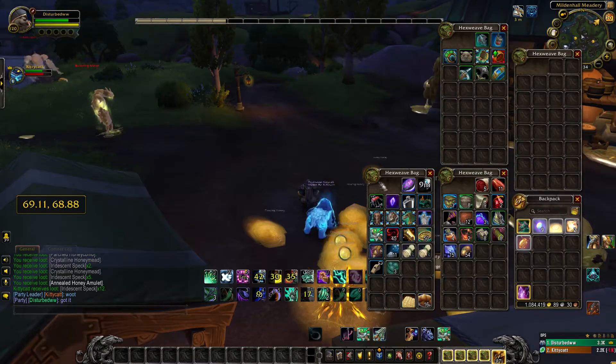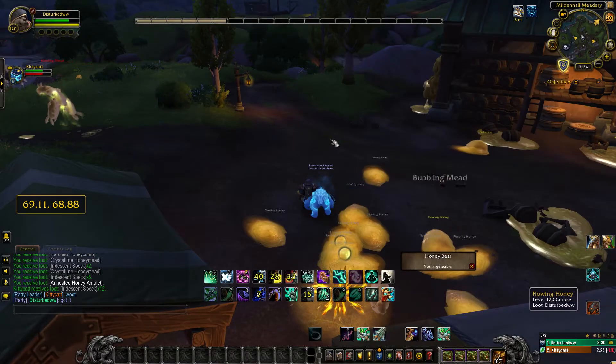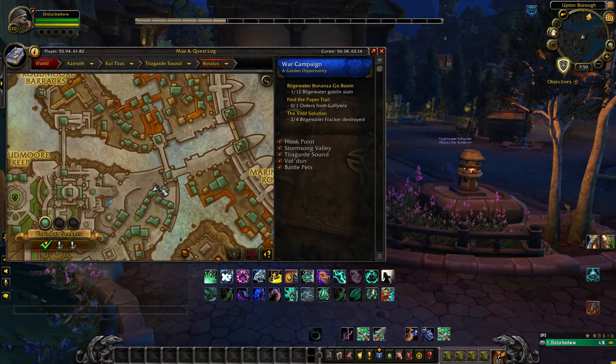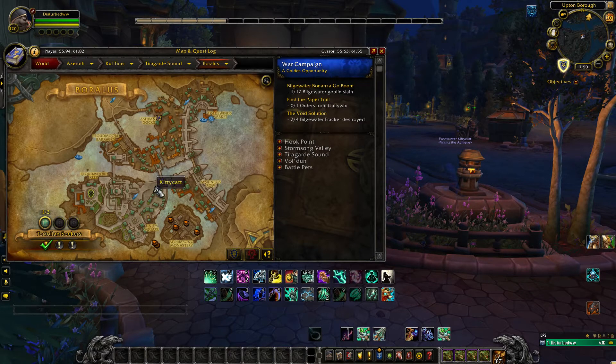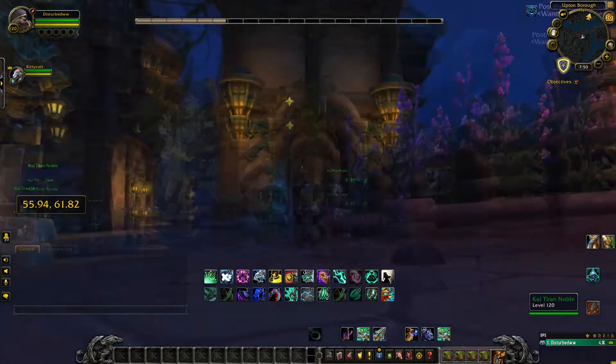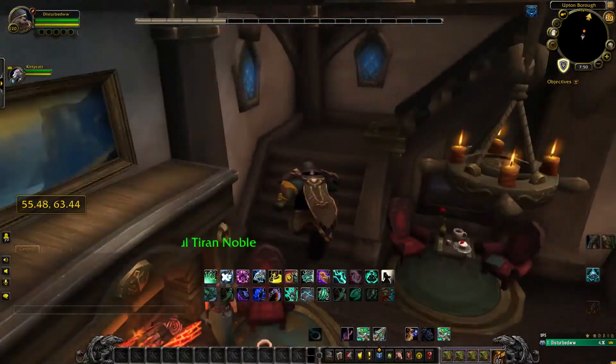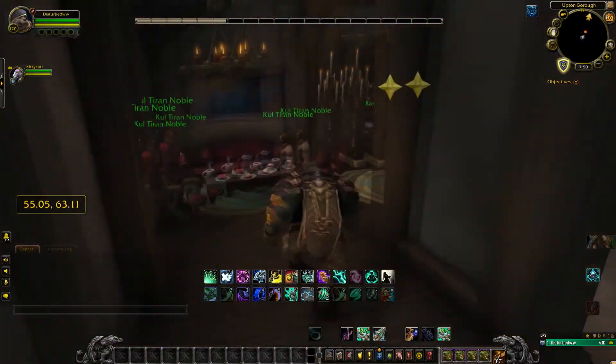Once you have that, we will head off to Boralus to give it to an NPC that it belongs to. To locate this NPC, I will leave a macro in the description below. She spawns in multiple locations, so basically run around the map spamming this macro, and eventually it will pick her up and put her on your mini-map.